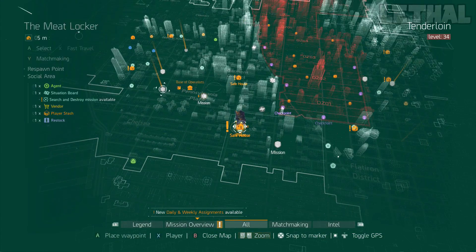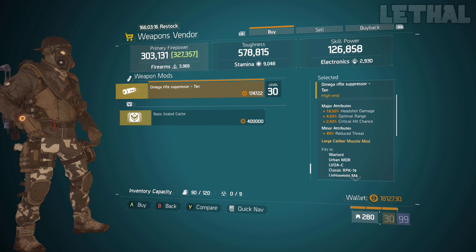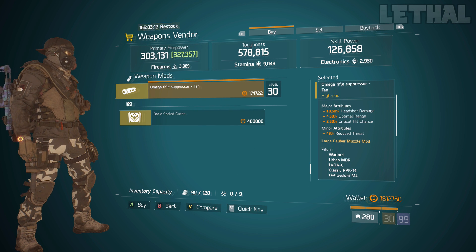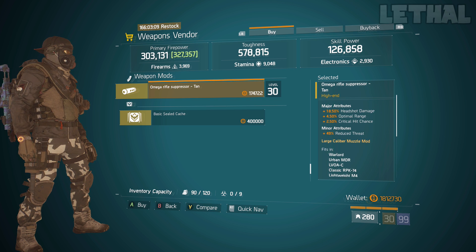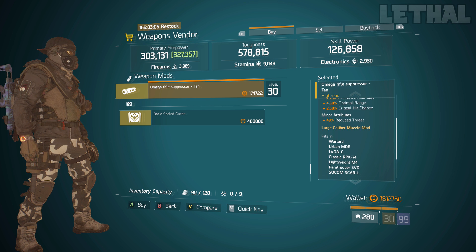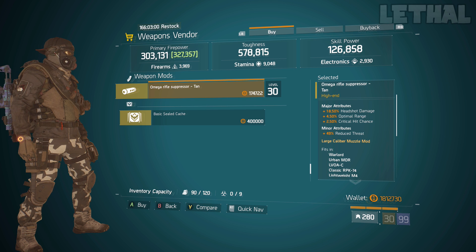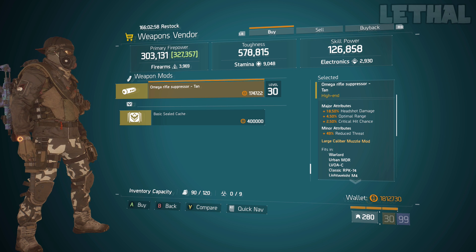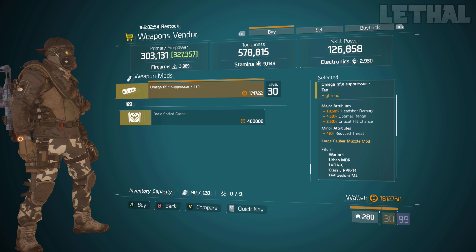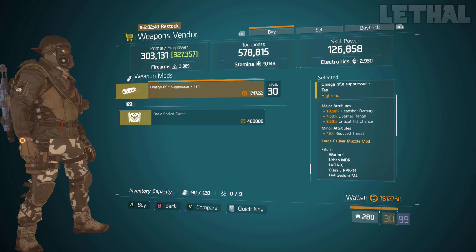If you're looking for a decent headshot suppressor, you want to check out the Meatlocker safe house — he's actually selling one. It comes with 18.50% headshot damage, 4.50% optimum range, and 2.50% critical hit chance. Although it is missing the critical hit damage, it's not that big of a deal. Normally when you're going to be using suppressors or scopes with headshot damage, you're mostly going to focus on headshots, so the missing ~4% critical hit damage isn't really that big of a deal. So if you are in need of this for your MDR, your sniper rifles, or even your lightweight enforcers, it is located at the Meatlocker safe house.